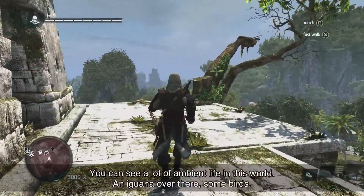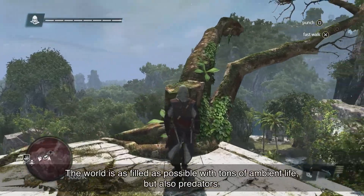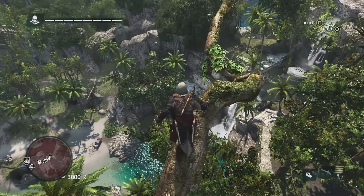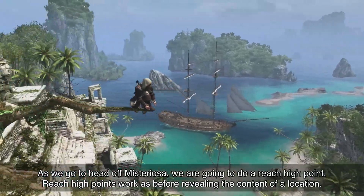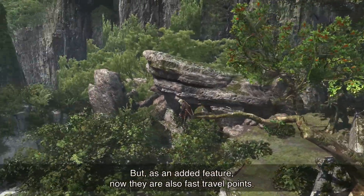You can see a lot of ambient life in this world — iguana over there, some birds. The world is as filled as possible with tons of ambient life, but also predators. As we head off Mysteriosa, we're going to do a reach high point. Reach high points work as before, revealing the contents of the location, but as an added feature, now they are also fast travel points.